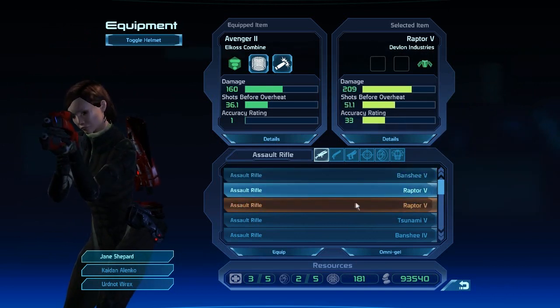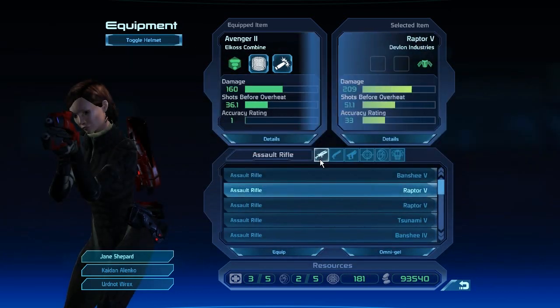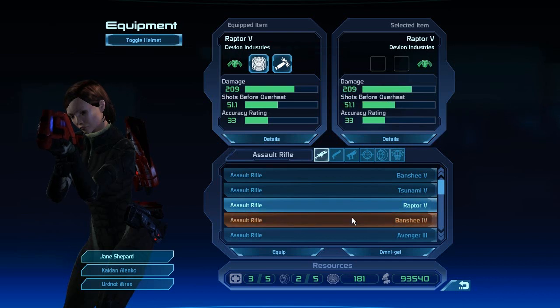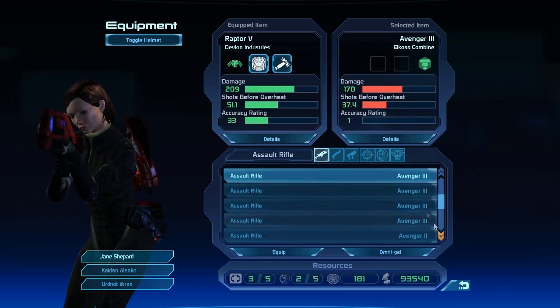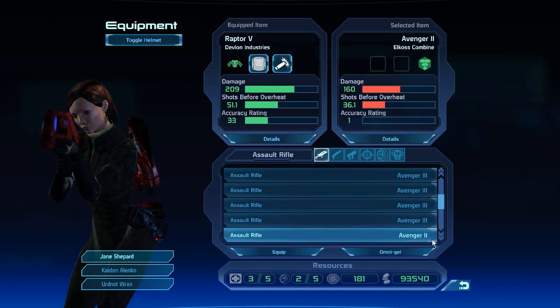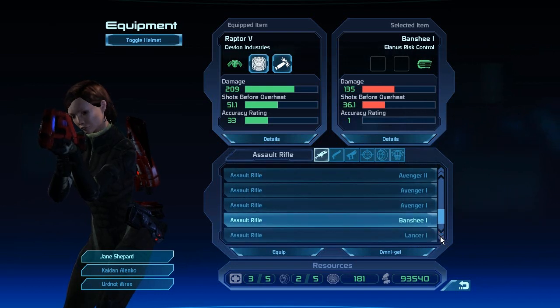What I basically do here is — yeah — it's 209 damage, with 51 shots before reloading, and it's got an accuracy of 33. My old one had, like, really crappy stats. So here I'm just going through all my other assault rifles, making sure nothing's better than that, and they're not.